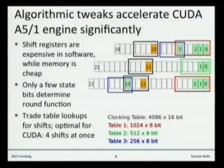The A5/1 algorithm has 64 bits in its state, split across three different registers. Each of these registers may shift one position over every clock, and the empty slot on the left needs to be filled. A simple implementation would compute, based on all 64 bits, which three bits need to be shifted in, then shift one over and move those in. That is slow — shifts are extremely slow in software, and CUDA is for the most part a software-driven system.